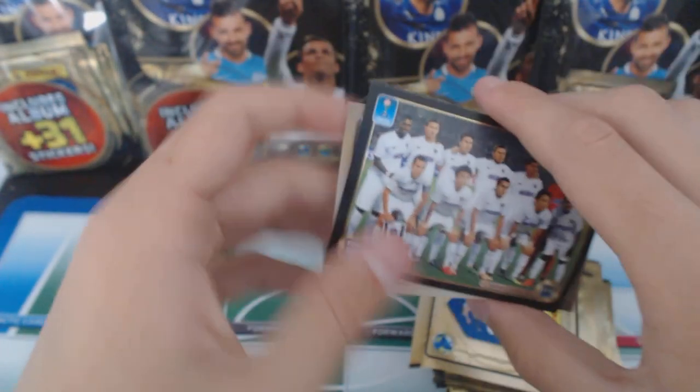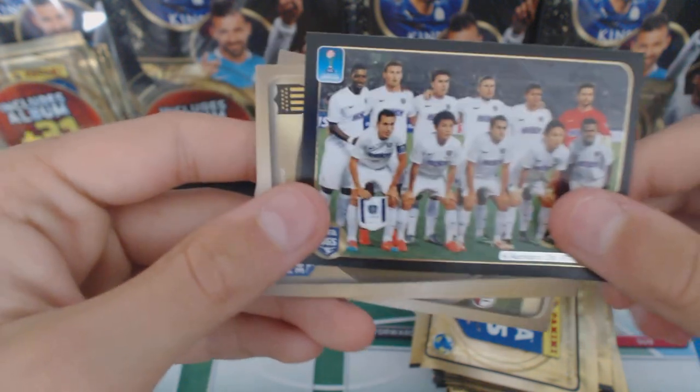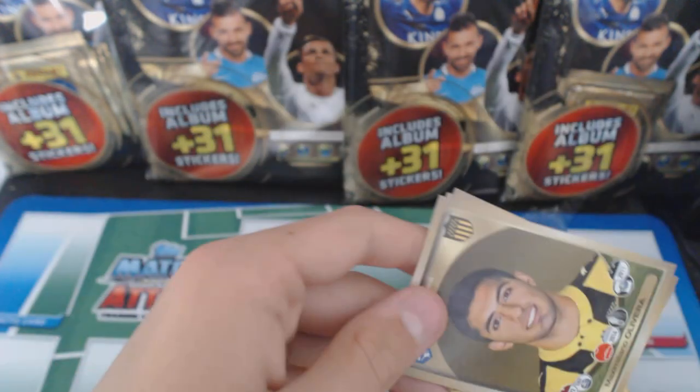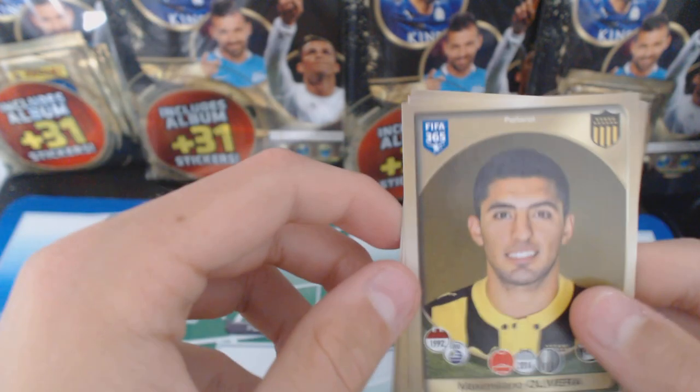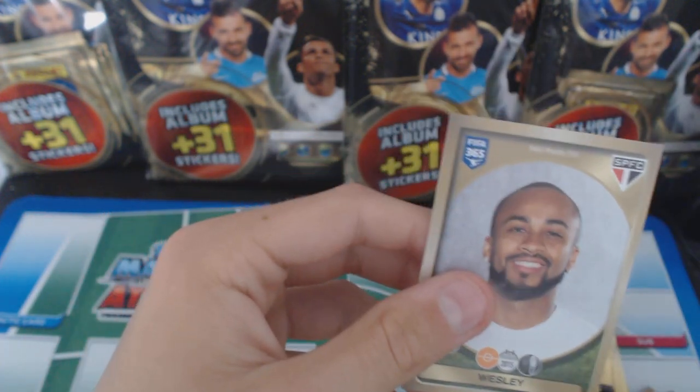We've got a team photo of Oakland City FC - that's a nice team photo. Don't you think he looks a bit like Luis Suarez? Yeah, he does. Oliveira, Levchuk, Sheik, Wesley.